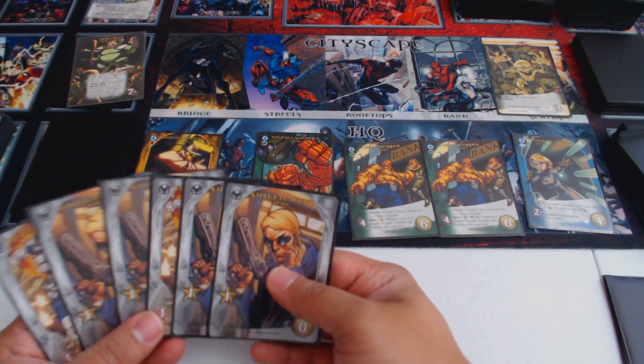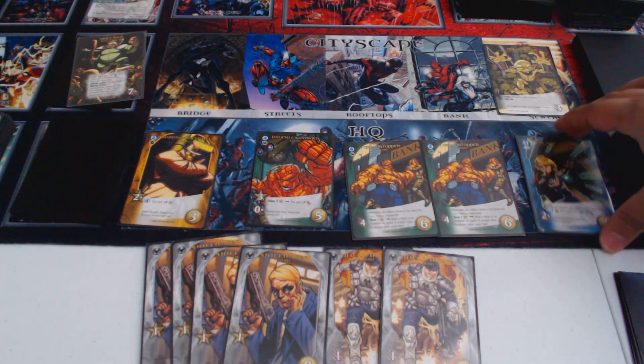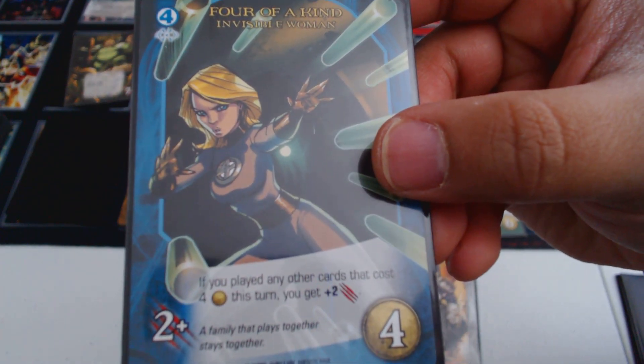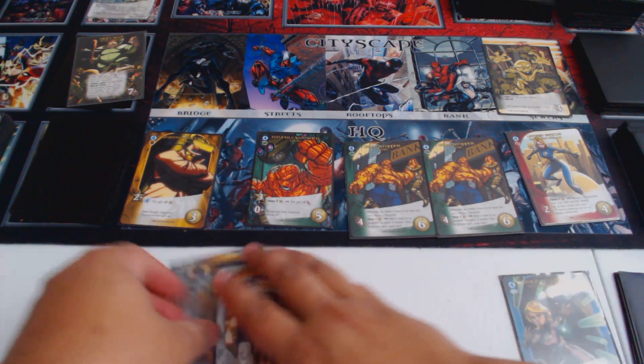So we're at four and two. With the four, we're going to grab this — Four of a Kind, Invisible Woman. If you played any other cards that cost four this turn, you get plus two attack. Really, really good. And end the turn there. Can't really do a whole lot.